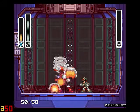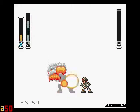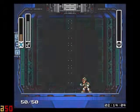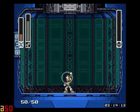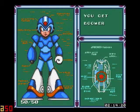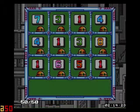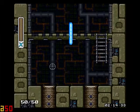Gotcha. There we go. And we get the Boomerang Cutter — it's just a boomerang. I'm going to go ahead and do this level again real quick so we can go get that life container. I have to get all those little tidbits.